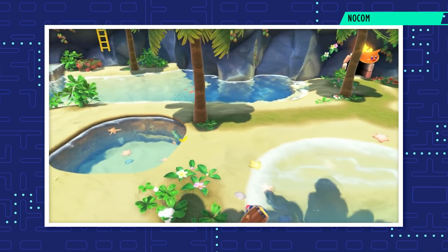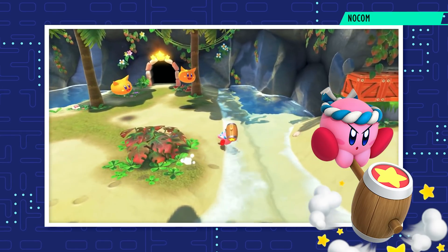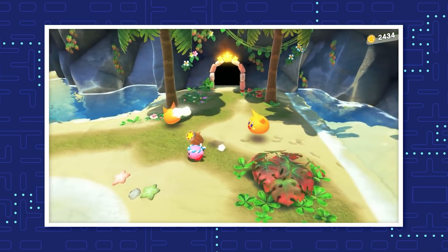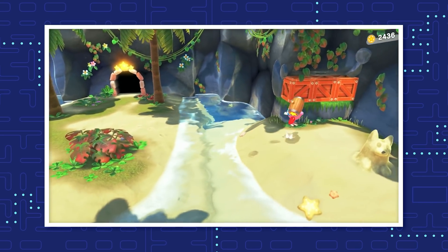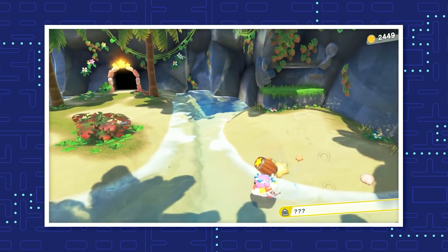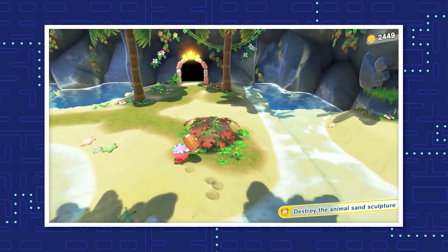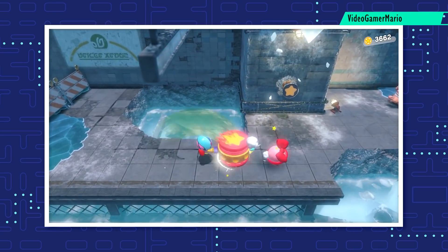Kirby can smash his enemies with the Hammer copy ability. He gets it from absorbing Mookie, a common little ape, or the mid-boss Wild Bonkers. The longer Kirby charges his hammer, the stronger the attack will be. But don't overdo it — if you charge the attack for too long, the hammer head will burn into ashes, leaving Kirby with just a stick. The first evolution of this copy ability is the Toy Hammer.